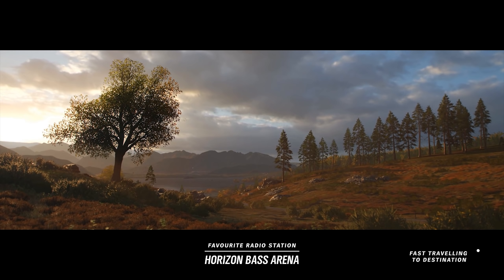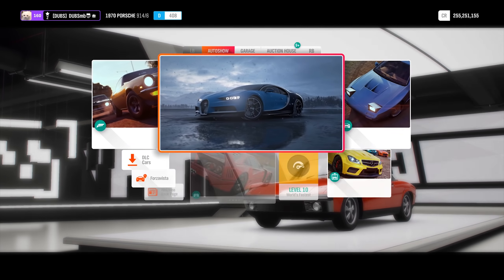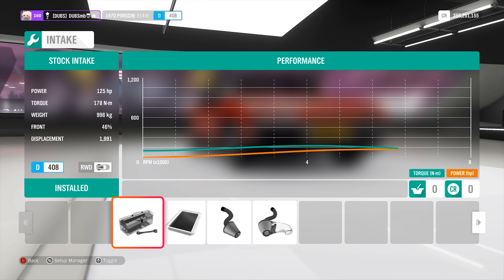So what I'm going to do in this video is mess around with it — see what sort of customization options we can have, and obviously the engine swaps, because I don't think the standard engine is going to be able to put out some serious power. Let's have a look at the stats right now: 125 horsepower.